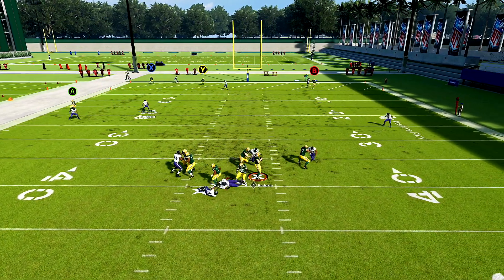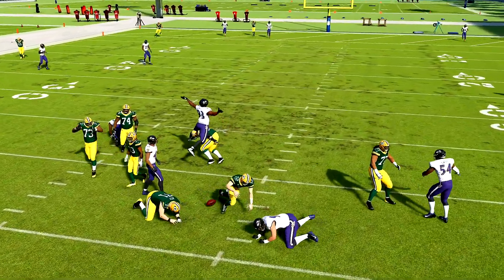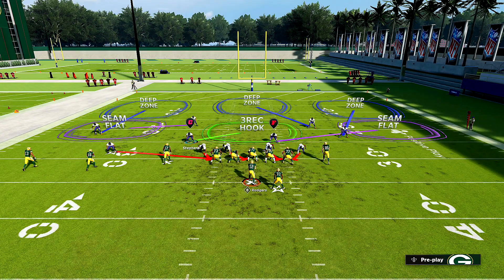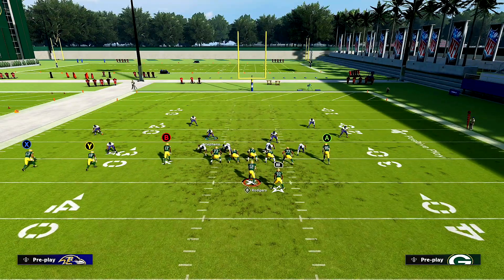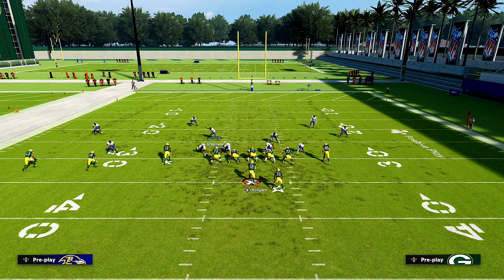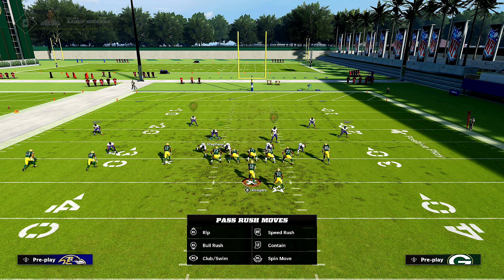So if you want to send pressure on third and 16 or fourth and 20, this is what I want you to do. Go into your coaching adjustments — I wish they'd add this to next-gen Madden 21, it's only in current gen. Set your coaching adjustments to 25. If they're blocking their running back and you still want this blitz to come in, follow my lead. You don't even use the other setup — you come straight to this one. You have to lab this up, you have to practice. You can do everything in this game if you put in the work.